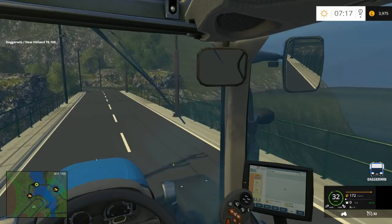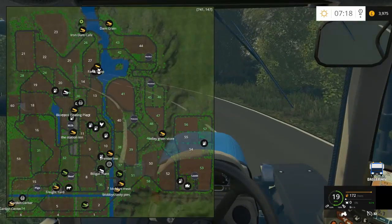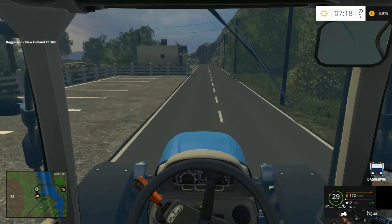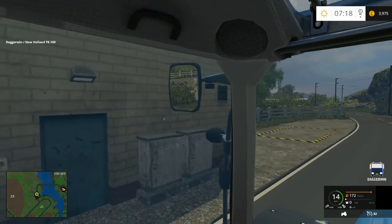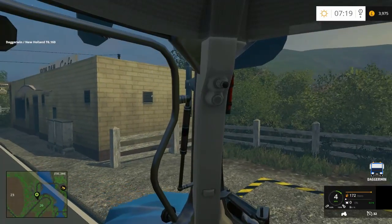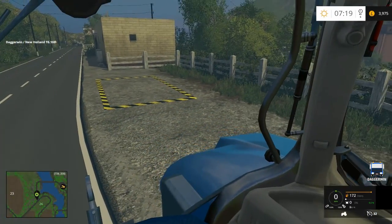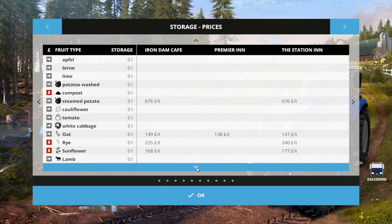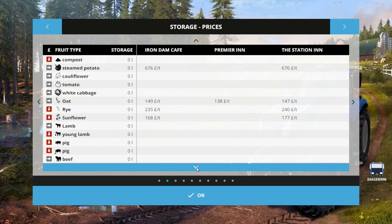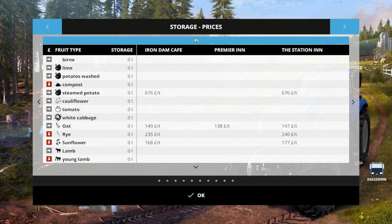We're going back the other way again now. This is going to be difficult for me to stay on track and make sure I cover everything. The Iron Dam Cafe is coming up here on the left — there's a bit of parking there. At the Iron Dam Cafe you can sell your wheat, barley, canola, corn, steamed potato, oats, rye, and sunflowers. You can just see how massive this list of things is — we're going to be able to do so many different things.